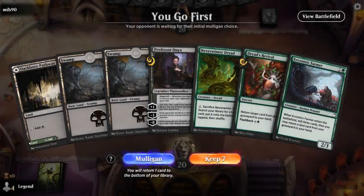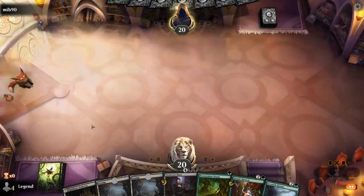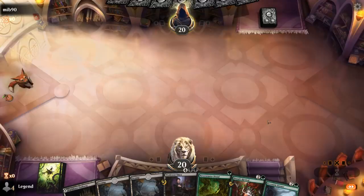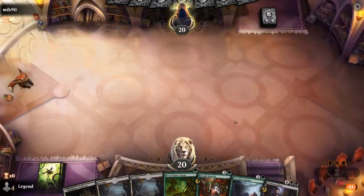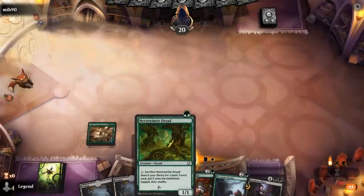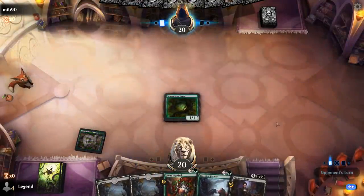Game 2: We're on the play with a reasonable hand. Turn 1 Neverwinter Dryad to help us ramp, turn 3 Farmer, then hopefully turn 5 Professor Onyx. We'll have a nicely filled graveyard in case Consuming Blob shows up or we can find one with our planeswalker. Hopefully our Dryad survives our opponent's turn 1.